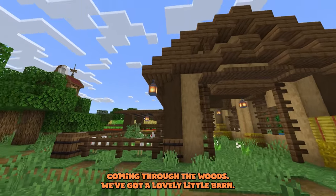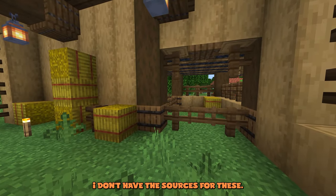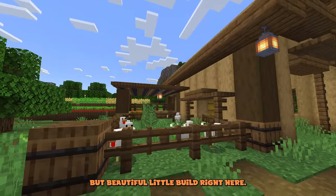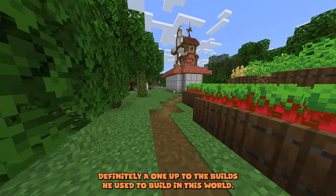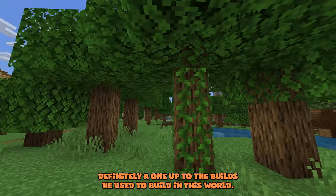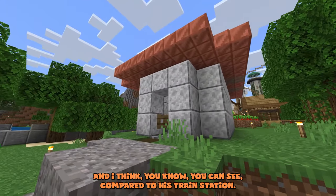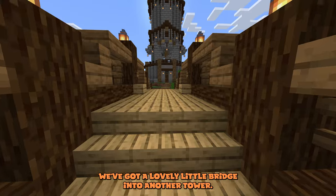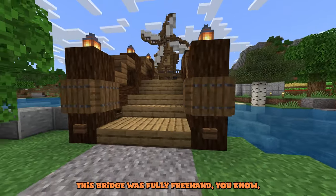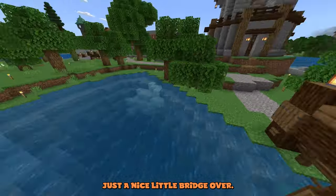Coming through the woods, we've got a lovely little barn — I think this was another quick tutorial he followed. I don't have the sources so I'm sorry, but it's a beautiful little build, definitely a step up from what he used to build in this world. And you can see, compared to his train station over here, we've got a lovely little bridge into another tower — we love our towers.